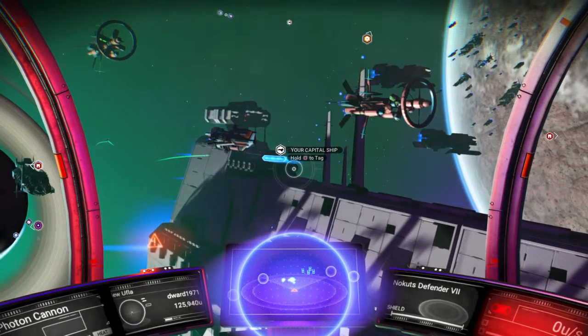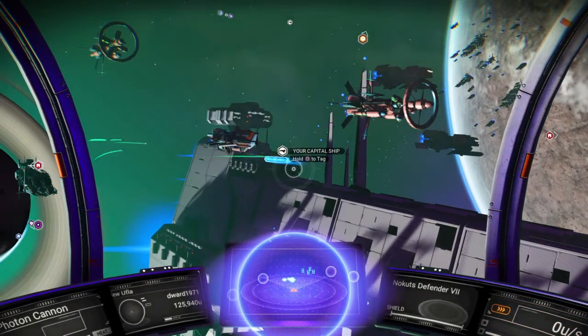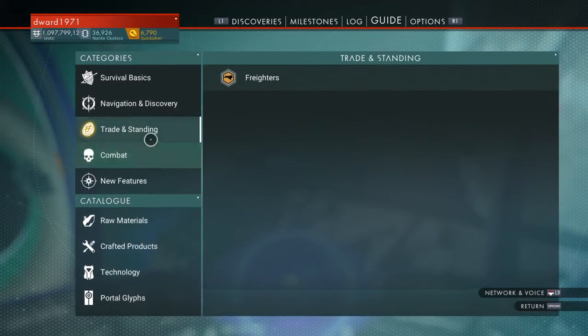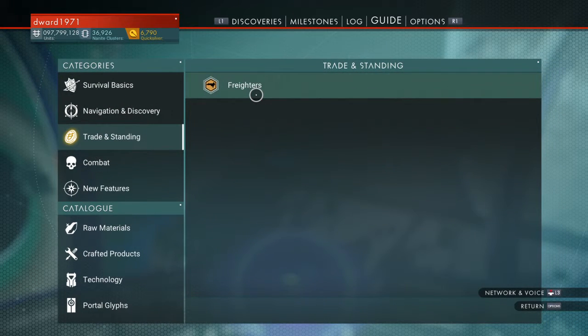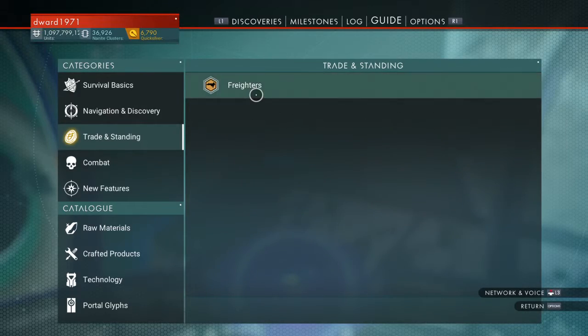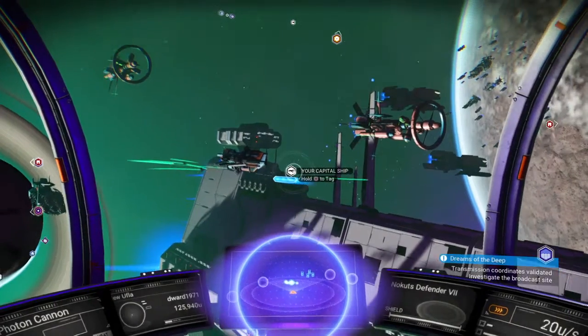So, how do you get a freighter? The easiest way is to go to the options menu, go into the guide under trade and standing, and look at where it says freighters. It says to buy a freighter, board it and speak to the captain. Saving a freighter from pirates will make it cheaper. If you have a freighter, you can own up to six starships. It has advanced warp capability, large inventory slots, and you can actually build stuff on a freighter. That's how you get one.